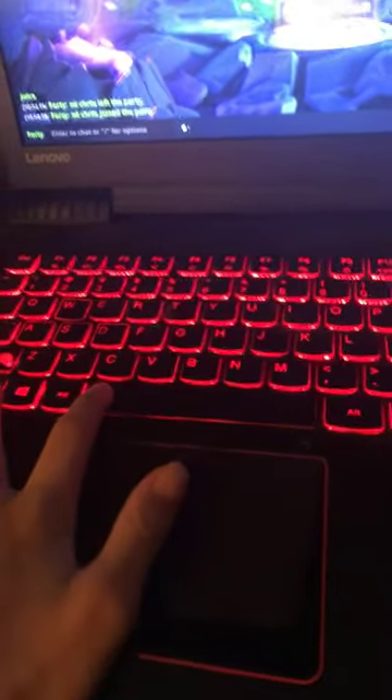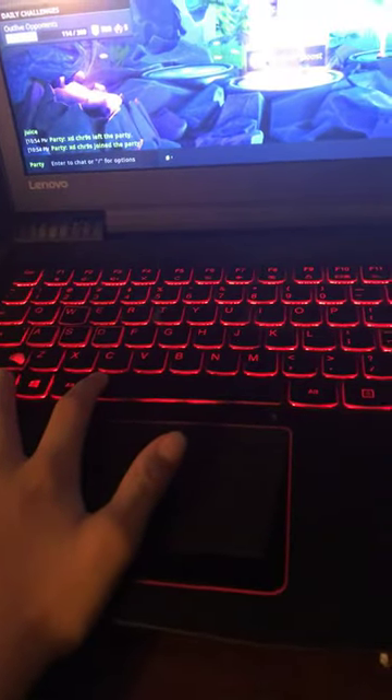All right, so this is my computer. It's not lighting up because — okay, just change it to playground. You can change its color, it's cool. And then it lights up. The W, S, A, and D keys are pushed in because the W key came out of my computer — because I'm so good.